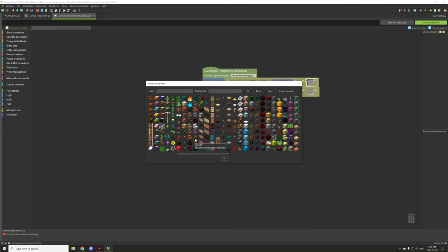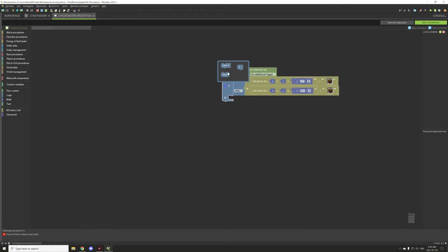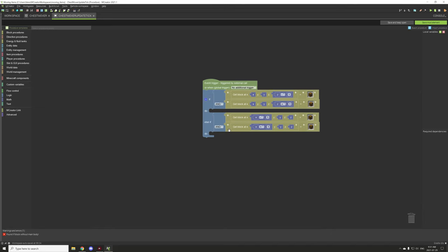We're going to select the regular chest and then just delete the other space and move that down. The other thing we need to do is test for the other direction — the Y direction — so we'll move that over here and set both of these coordinates up. Now it's going to be testing if there is a chest on the north and south side, or if there is a chest on the east and west side.